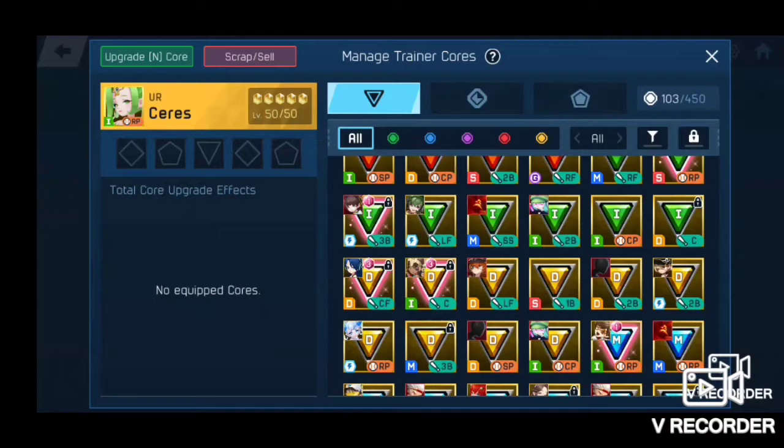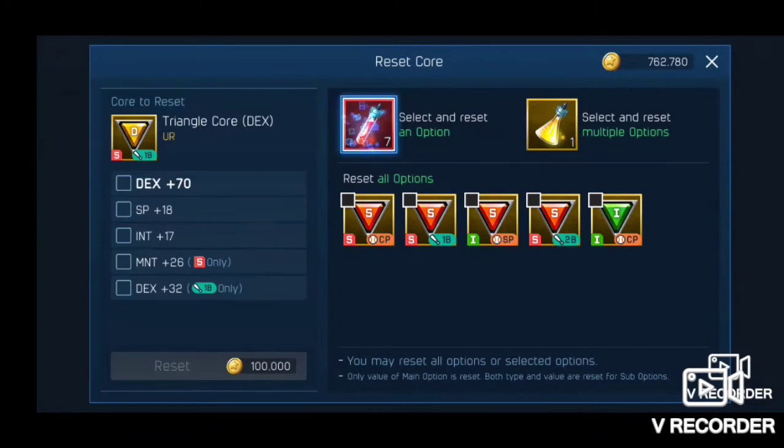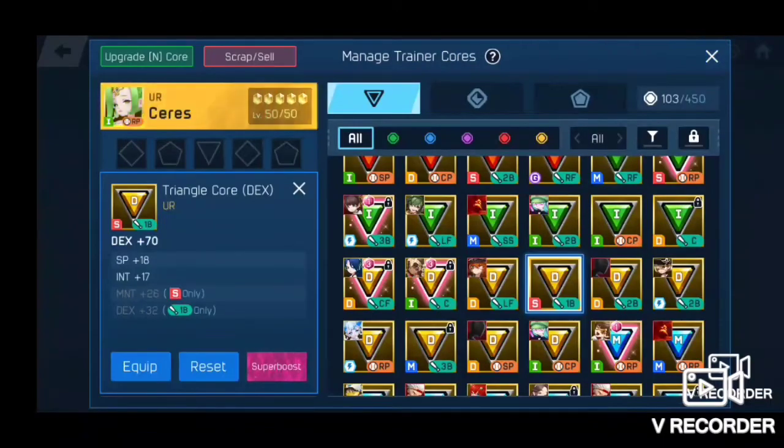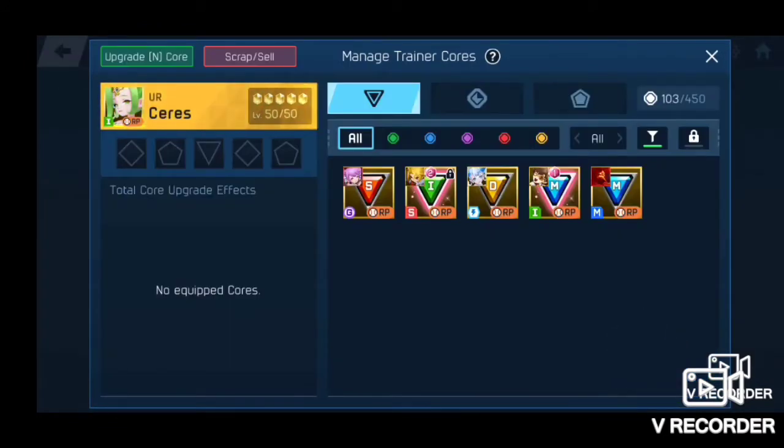My goal is to get every core I have on a trainer into the super-boostable position — matching the stat and the position. In order to do that, it's very random that you'd just get it naturally, so these red trans potions come into play. When re-rolling the position, you have a 1-in-11 shot of hitting your position, and it could land right back on the same position — so it's a full 1-in-11. Whereas if you already have a matching position and want to change the stat type, it's only a 1-in-6.